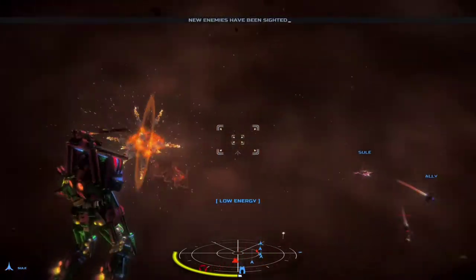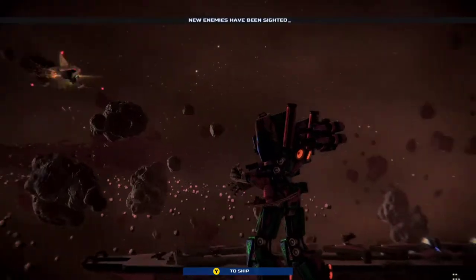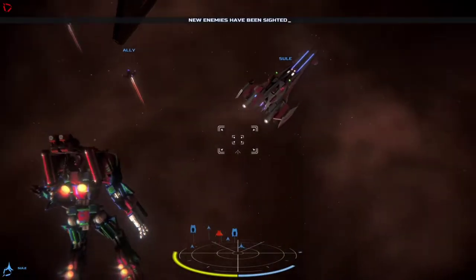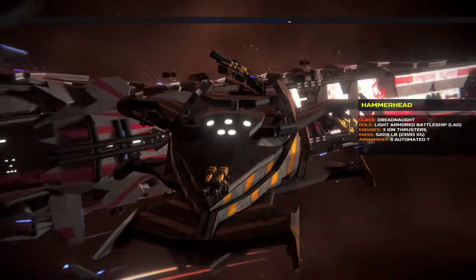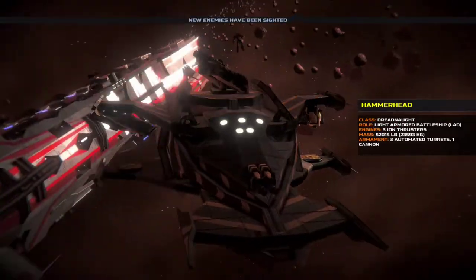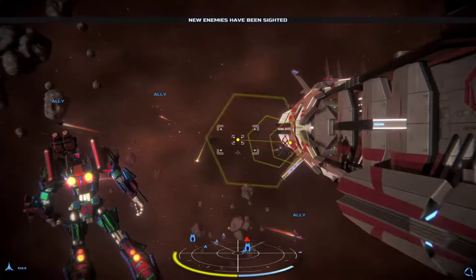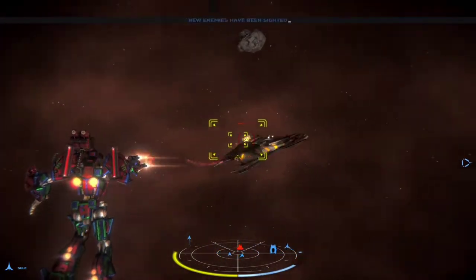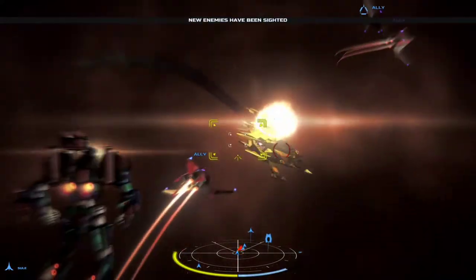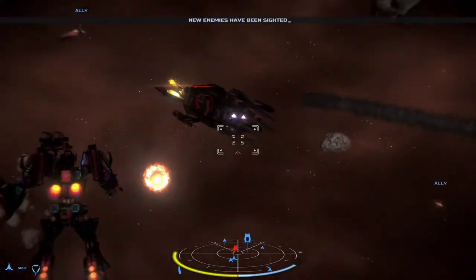To combat this there is the ability to grab a portion of energy by doing stylized execution moves. Damaging an enemy unit to within an inch of its life and getting in close allows you to pull off a Hollywood-style death move — anything from drop-kicking an enemy ship, grabbing and tearing them apart, to slicing them with your sword. There is also a plethora of health crates floating around the area, though the amount is reduced depending on the difficulty you choose.